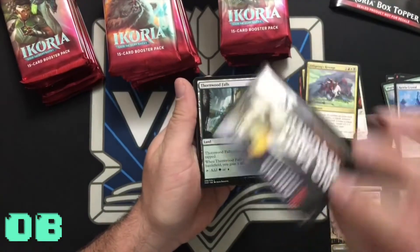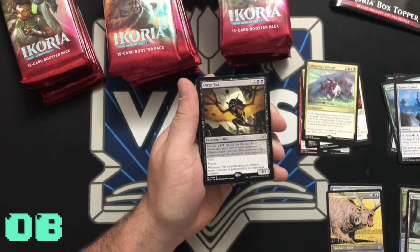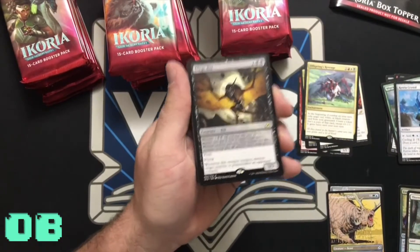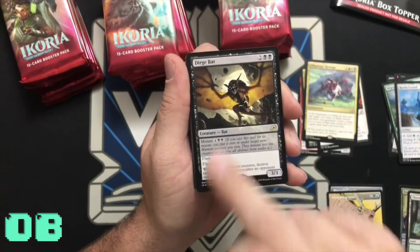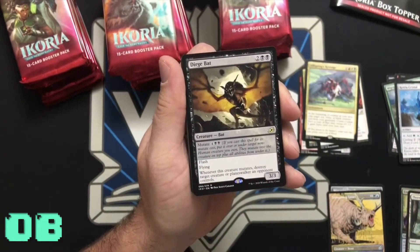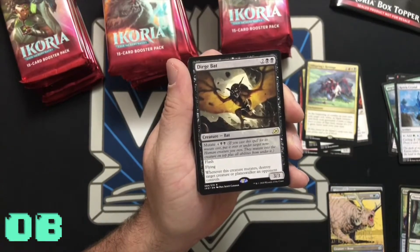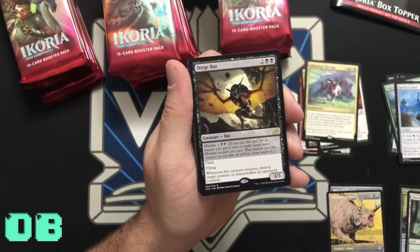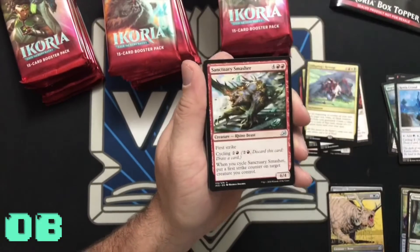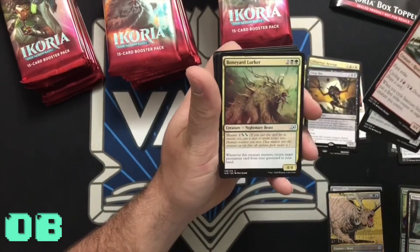Okay, note: table required. Absolutely useless token. All right, that's bad. Now this is the Mutate mechanic — you can play it for its normal cost, or you use Mutate: flash, flying, whenever this creature mutates destroy target creature or planeswalker an opponent controls. It costs six to do that. I don't know if it's worth six.